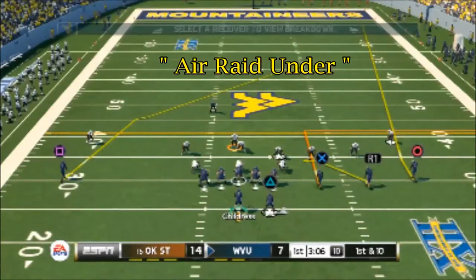Now this is the Air Raid Under. As we're looking here, we see the middle of the field is closed. So we're looking to get to the outside, and we're going to read that spot route underneath the out route. In most plays in Air Raid, you're trying to work these linebackers and corners that are close to the line of scrimmage to open up and give you more area.